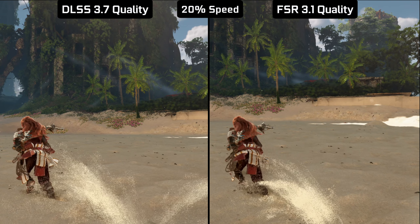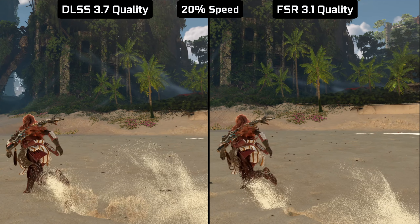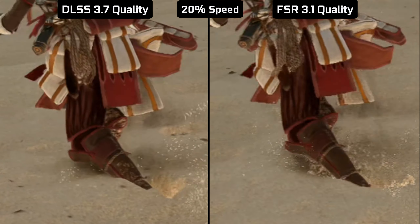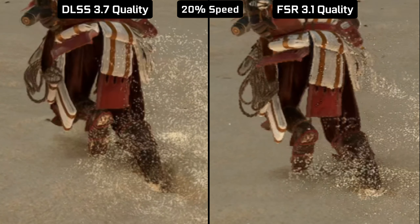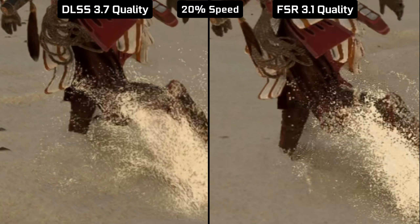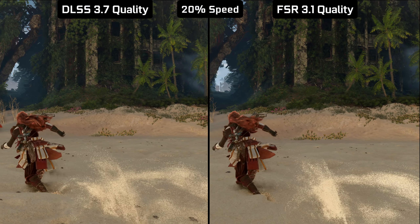I was surprised that particle effects like, for example, sand were handled properly. You can only see that with FSR, ambient occlusion around Aloy's legs and her legs themselves are leaving a small ghosting, but in full speed it's barely visible anyway.